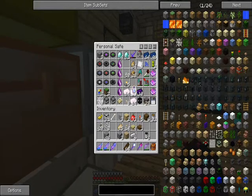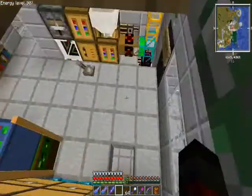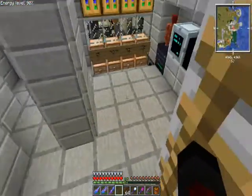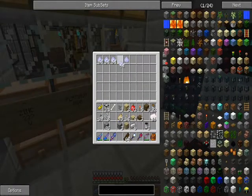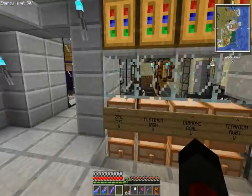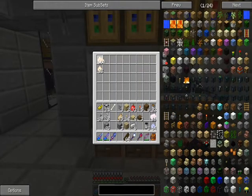Thankfully chrome is just sitting around, and honestly my industrial blast furnace is now powerful enough to eat a stack of titanium without running out of power. That's what we're doing right now - grabbing a stack of titanium dust, and while we're at it, centrifuging up some more platinum.